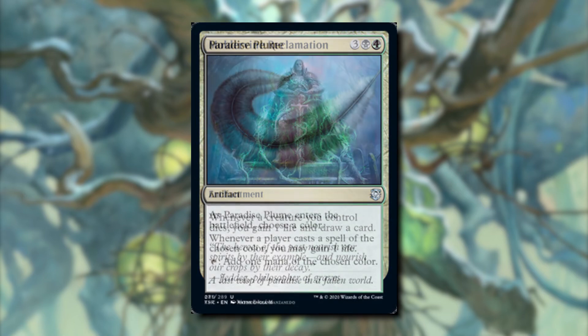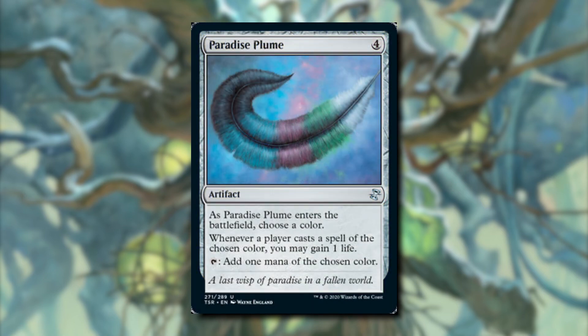The last card I'm removing is Paradise Blue, an artifact where you choose a color. Whenever any player casts a spell of that color you gain one life, and you can tap it to add one mana of that color. The problem is we can't gain one life multiple times in a turn with this — it's very sporadic, since opponents may not even be playing green or black. It just doesn't work well in this deck.